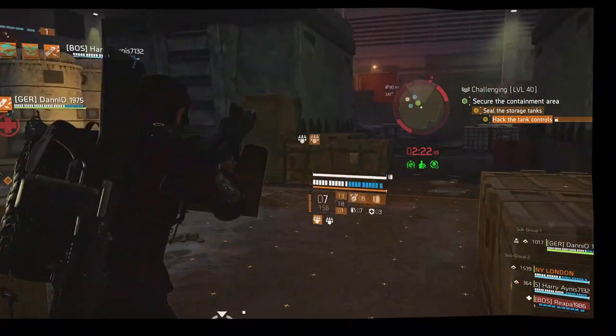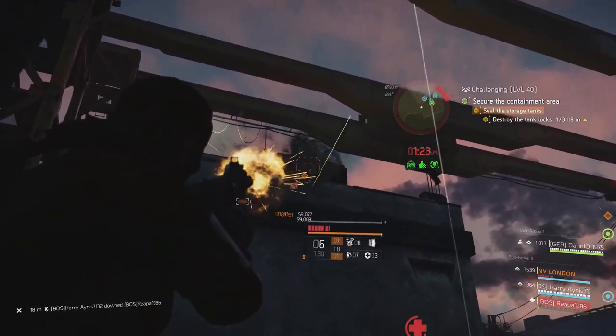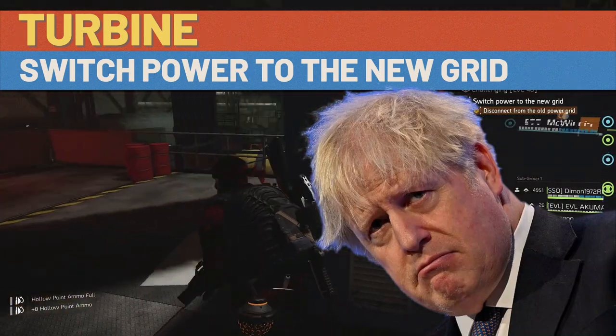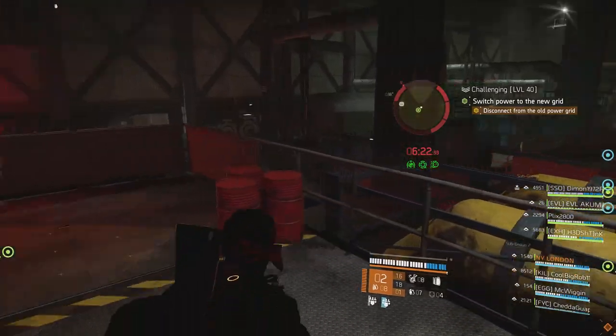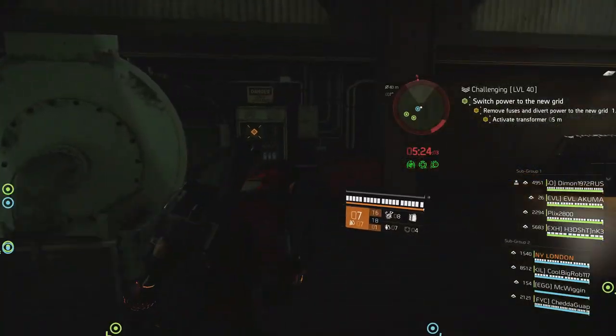In the Power objective, your ability to shoot a stationary inanimate object is tested again. The way to fix the power is to interact with a lot of things: disconnect the old grid, remove the broken fuse, and then activate the transformer.